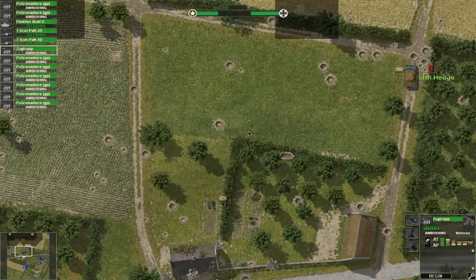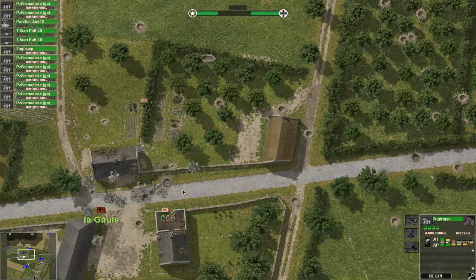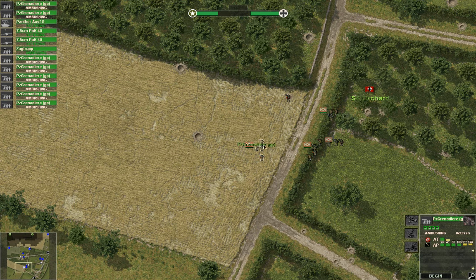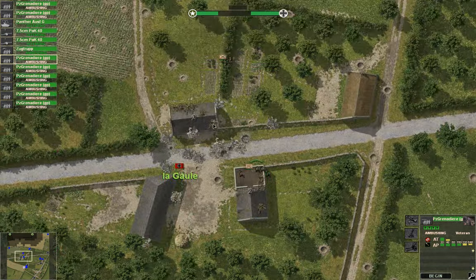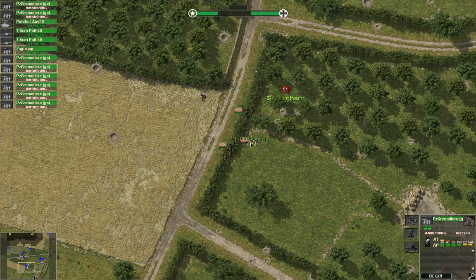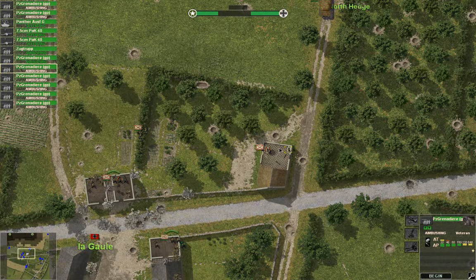Okay, we've got these guys ambushing. I want them in this building on ambush. Actually, they were in the right building there, that's fine. These guys — they're gonna join them over here, just making a second line. They mustn't take the town. Ambush.